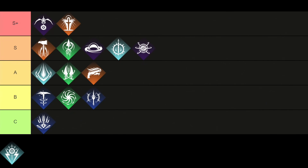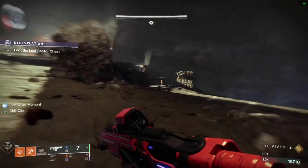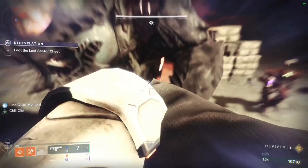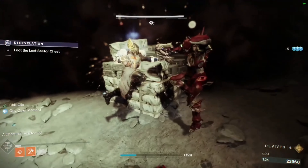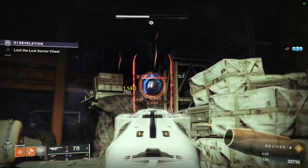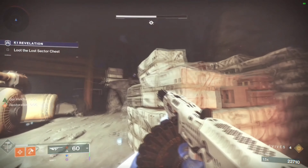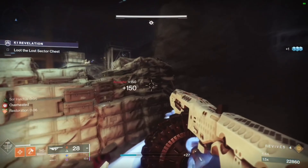Moving over to the next subclass, which is the Behemoth, and it gets to be right in the C tier. This is the most popular Titan subclass because you get an ability that can generate explosive damage from Stasis Crystals, and on top of that this subclass is also incredibly effective in close range fights. Your aspect will give you longer and more powerful slides, while at the same time enabling you to charge melee energy, freeze targets, and slam enemies on the ground. So if you want to play the most meta Titan subclass, then this is the one for you.